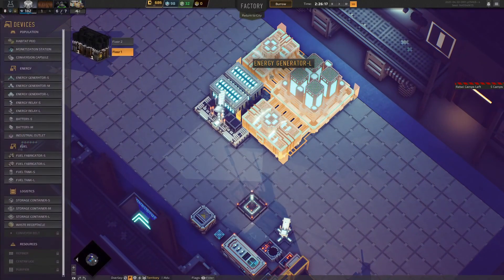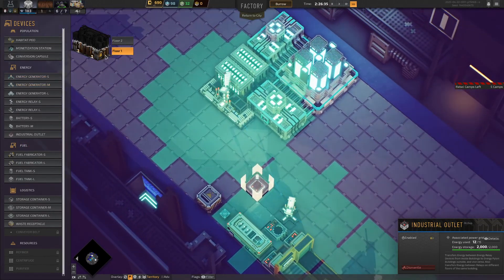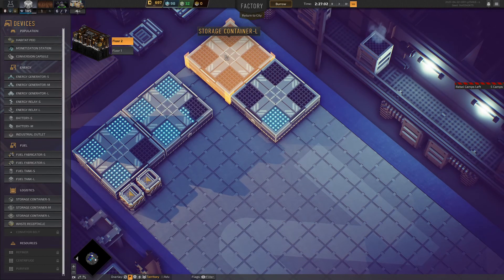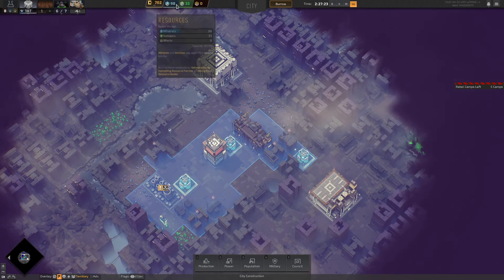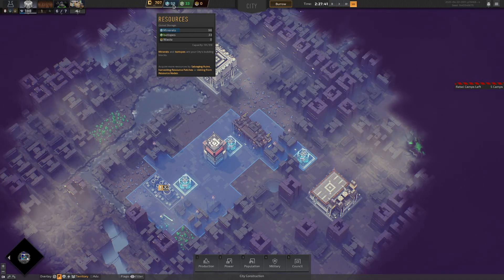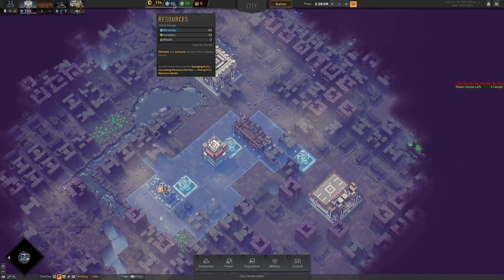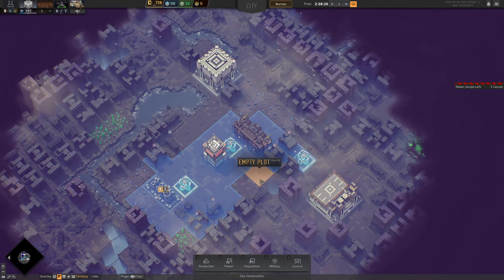Our factory should be producing energy for the rest of the city — I've got those two huge generators in there with relays and industrial outlets. On floor two I made it all storage. We're doing good on storage, still plenty there. As long as I don't run out of resources I'm not too worried about the storage — it's only when I start getting low that I'll need to worry.